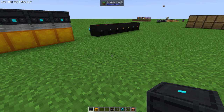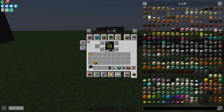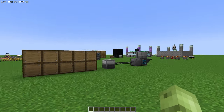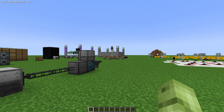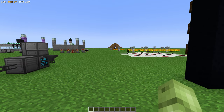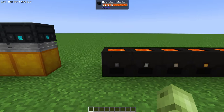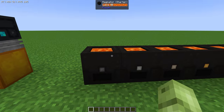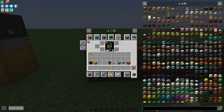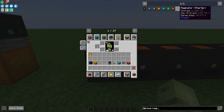Today's video we're going to look at simple power. There are many different ways to generate RF in All the Mods 9 — power reactors, Mystical Agriculture, Mekanism — but I prefer to run with the actual power mod because it's cheap and you get some reasonably good energy for just the starter, which is crazy easy to make.